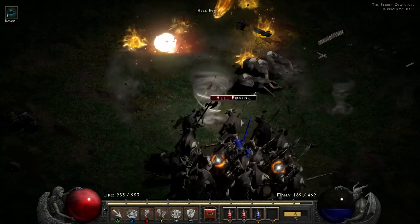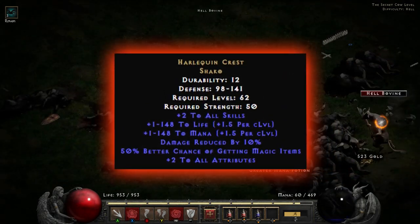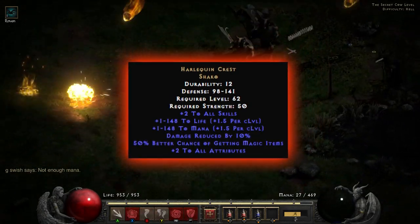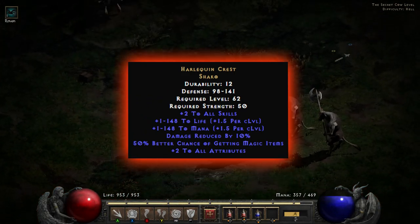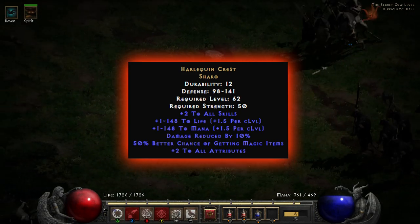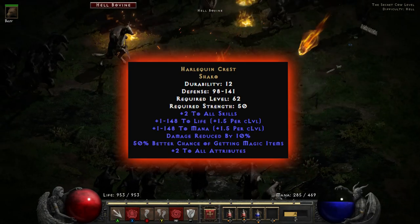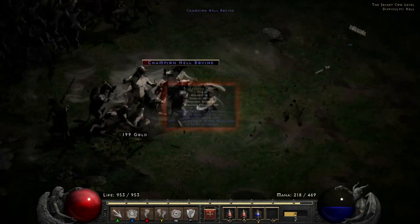Next up we've got the Harlequin Crest, also known as Shako. If you hear anyone talking about Shako, they're always talking about this. For caster classes, this has most of everything you need: plus 2 to all skills, which is just phenomenal, plus 1 to 148 to life and plus 1 to 148 to mana — both at 1.5 per character level — damage reduced by 10%, 50% better chance of getting magic items, and plus 2 to all attributes. This is definitely one of the best pieces of headgear you can get in the game, and if you see one drop, grab it fast — especially in multiplayer.